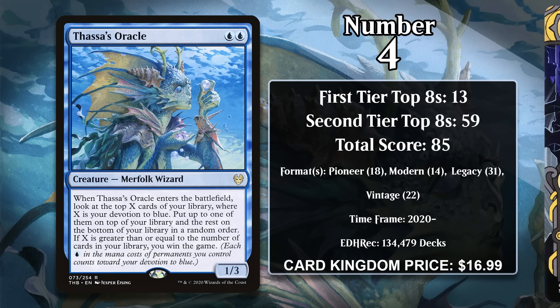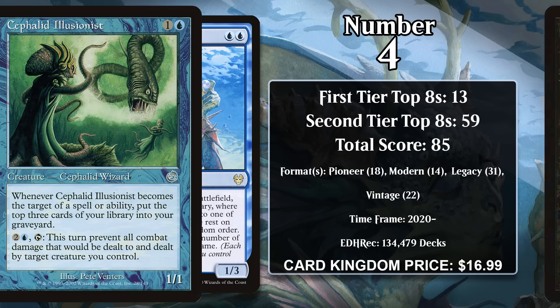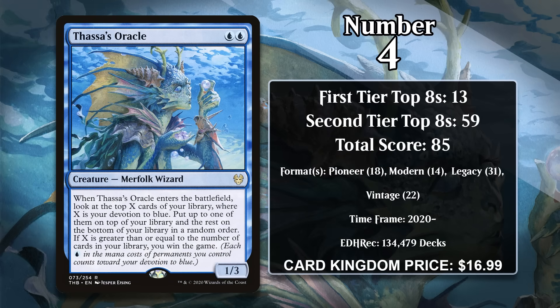In Legacy and Vintage, Thassa's Oracle is played in Doomsday decks, which use the eponymous sorcery to get rid of most of their library. In Legacy, it also combines with Cephalid Illusionist, which can mill your entire library with repeatable targeted effects. The 4 through 2 on this list are really tightly grouped, and all of them are experiencing multi-format success, but the Oracle still has a pretty great chance at moving up the list.